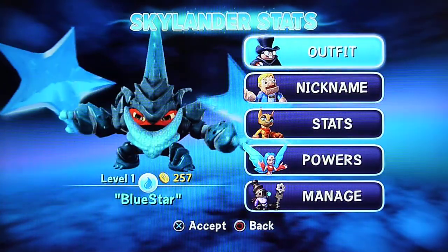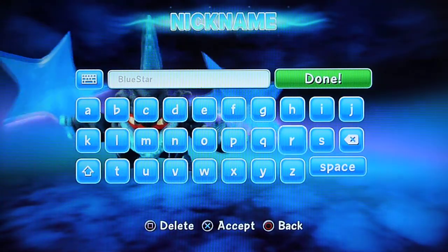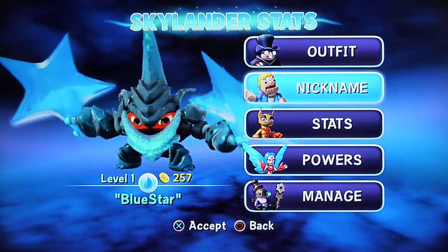Here you can do outfits and stuff. So we go down to nickname and press X. You've got your shift buttons and type it in. Once you hit that, hit done and the name will stick.